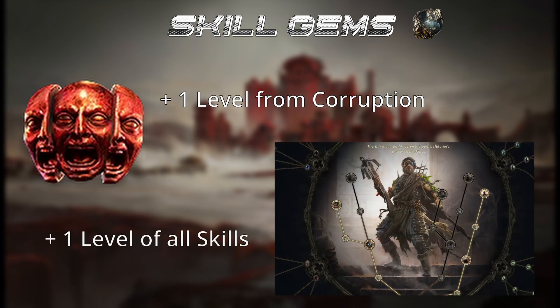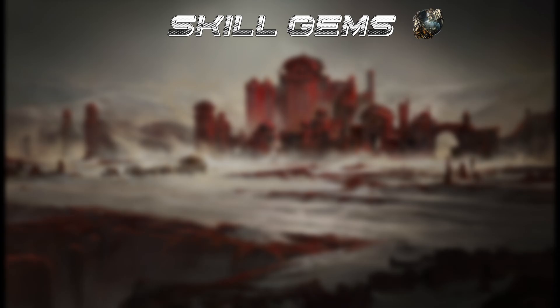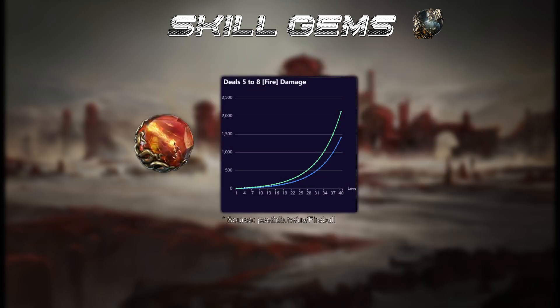You can also get another plus one level when using a Vaal on your skill gems, or by choosing the Gemling ascendancy implanted gems. Every level will boost their effectiveness. Some skills scale exponentially, offering incredible damage gains — like Fireball, for example — while others might not scale as dramatically, most often being the attack skills.